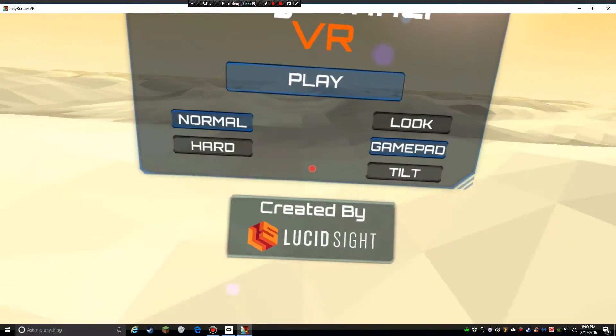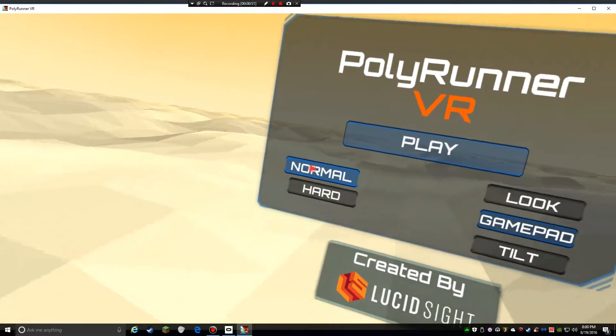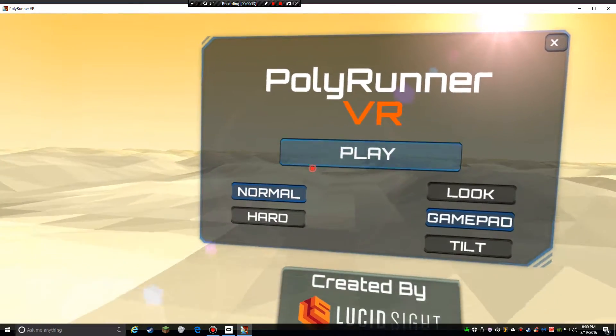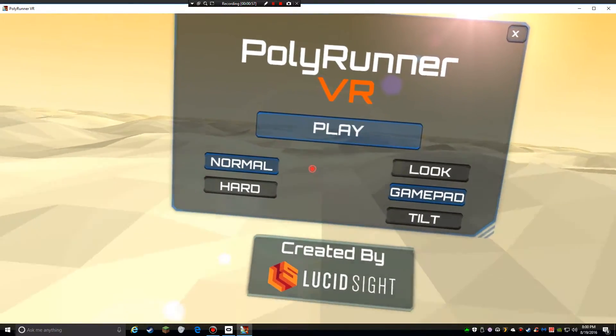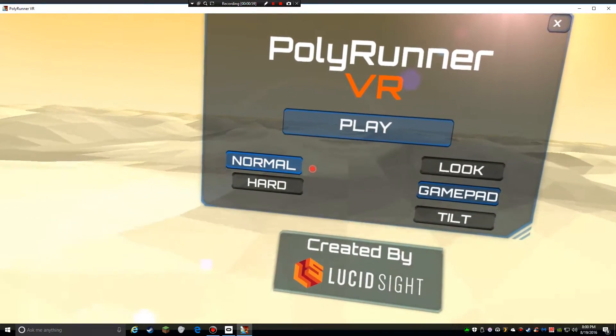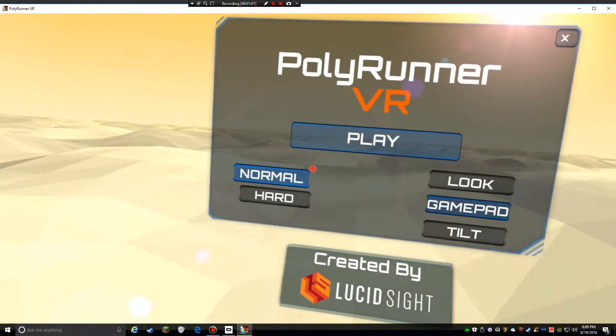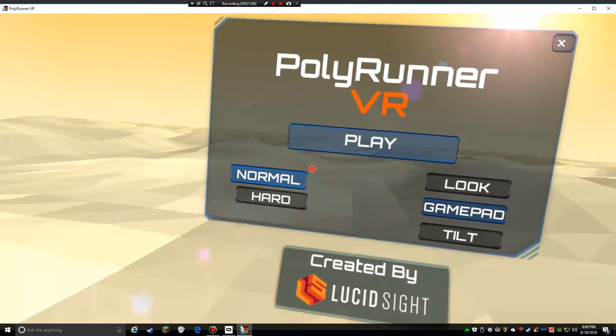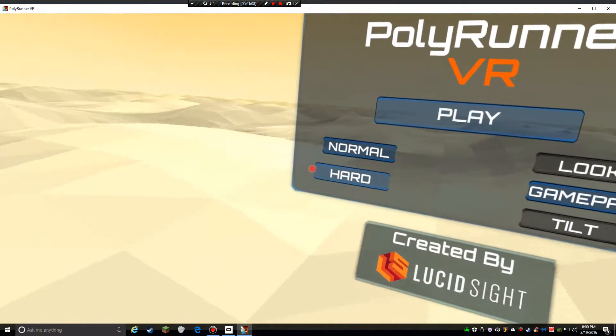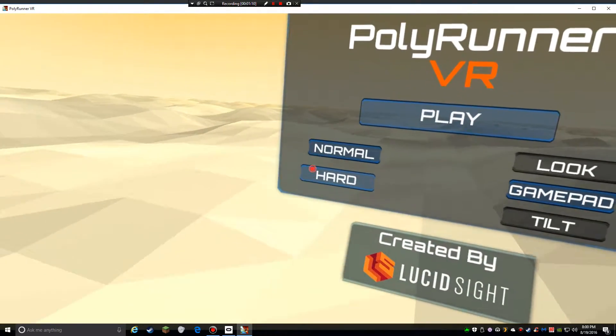The main menu doesn't really have good head tracking, so I have to kind of lift my headset up and hope I can get the menu items in the picture. We've got a big play button in the middle, and then normal and hard on the left — those are our difficulties.